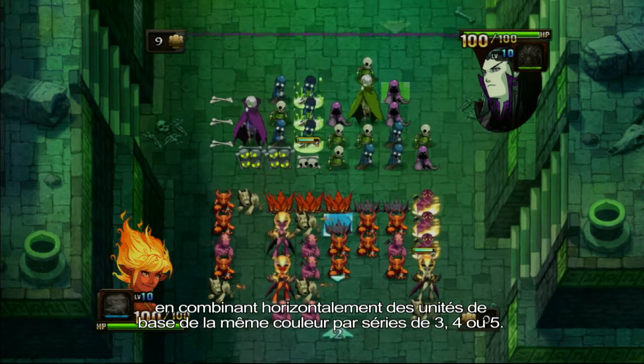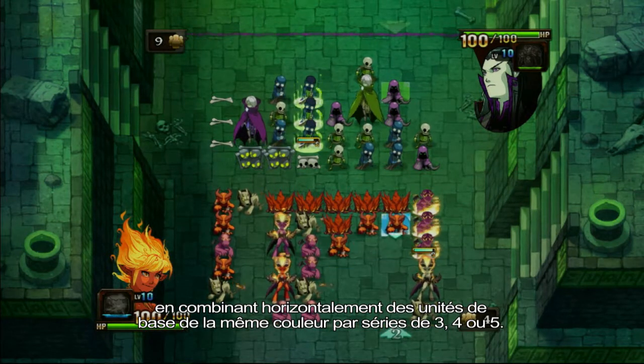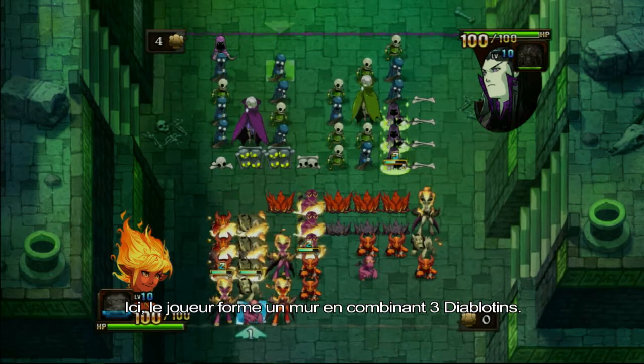Creating a wall will boost your defenses by combining small core units horizontally by color in rows of 3, 4, or 5. Here you can see the player forming a wall by combining three imps.